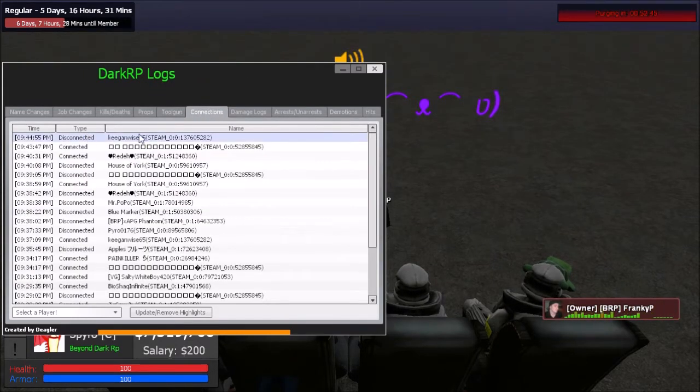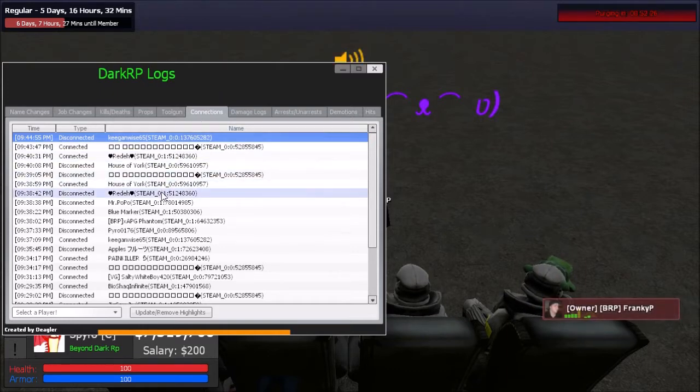The connections category is very helpful to see incoming and outgoing traffic — especially if someone leaves mid-sit and logs off the server. You can go in, see that the person disconnected, right-click that line, and copy their Steam ID. You can do this with any category — copy line or copy Steam ID. Then you can ban them via Steam ID once you're a mod.